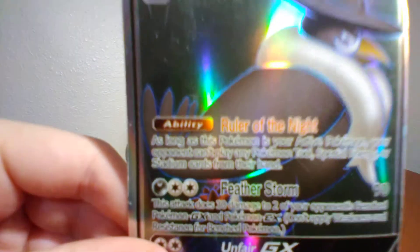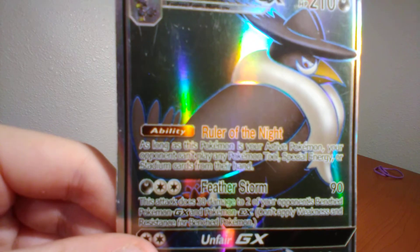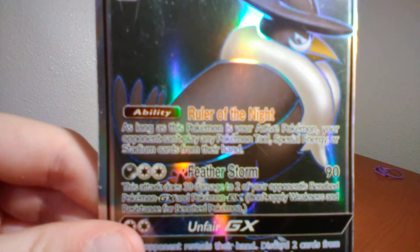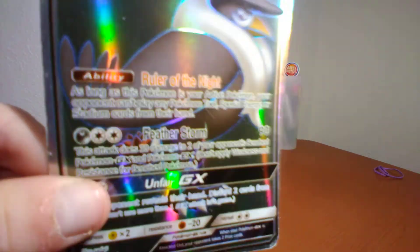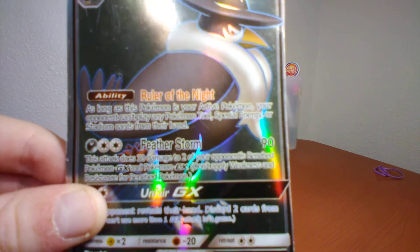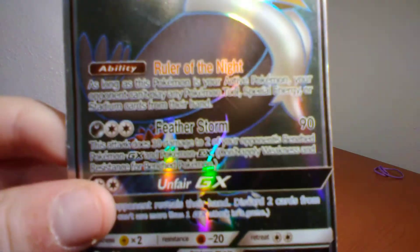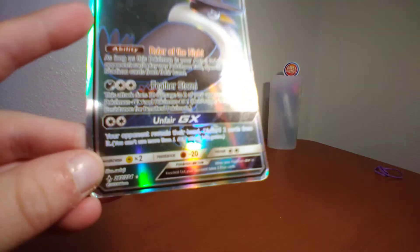Honchkrow GX evolves from Murkrow. Ability — Ruler of the Night: as long as this Pokemon is your active Pokemon, your opponents can't play any Pokemon Tools, Special Energy, or Stadium cards from their hands. Featherstorm does 90 damage and 30 damage to two of your opponent's benched Pokemon. GX and Pokemon EX don't apply weakness and resistance for benched Pokemon.